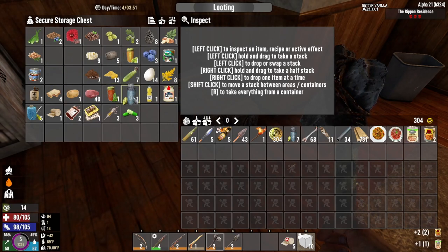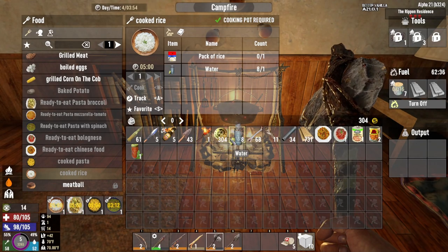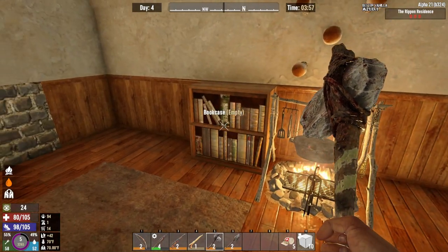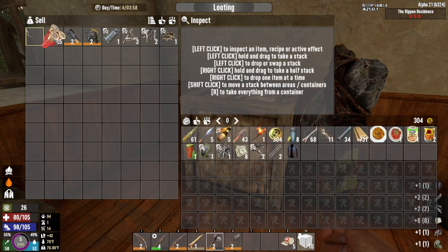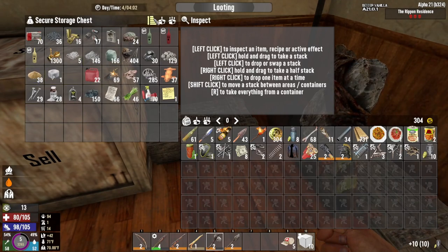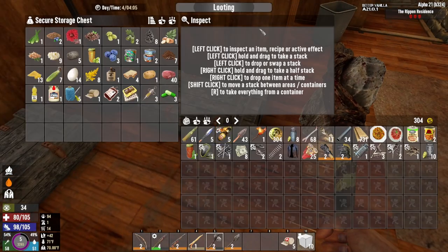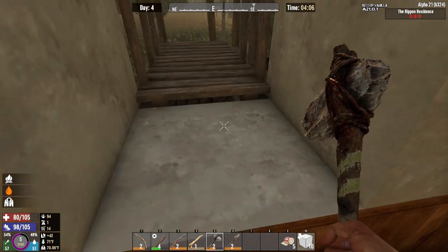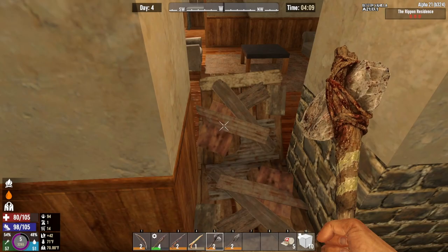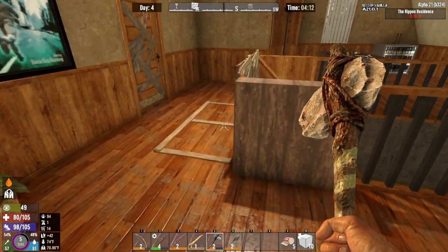We're going to go ahead and grab some food and some beverages. I thought we had more beverages — we do, okay. I've been using it to cook, so we'll leave that to cook because it's still got over an hour of time. We'll grab these jars so we can grab some water along the way. The dew collector — I feel making food may be a little scarcer. Making water's harder to get? I don't know. I like the fact that they brought the jars back, just to kind of make things easier.